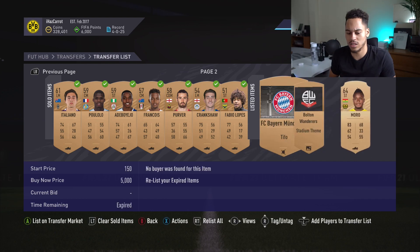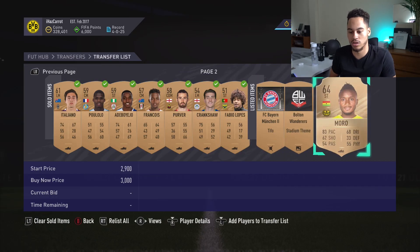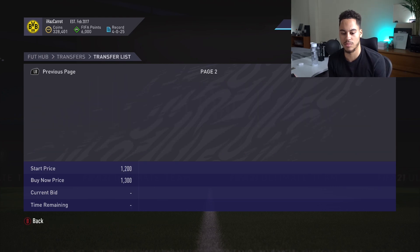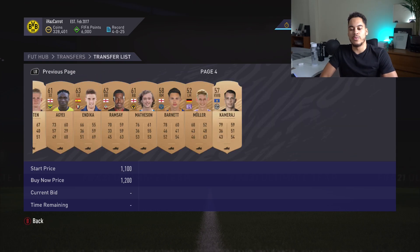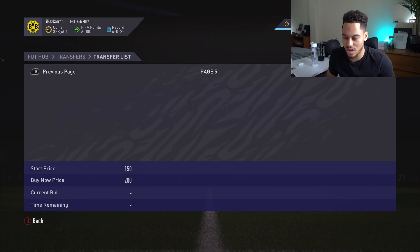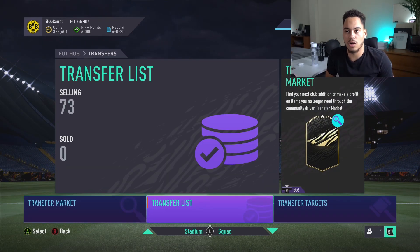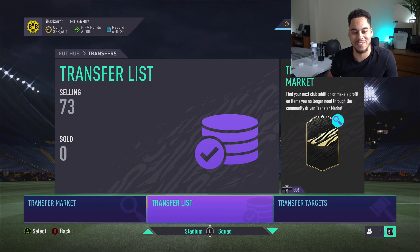A few cards have already sold. I'll clear those and see what's left on the market. Some listings are expiring — those are the ones listed right at the start. If we quick sold all items at roughly 50 coins per pack, that's an extra 5,000 coins. We have 73 items listed. We're looking to get back over 360,000 coins — which means getting 27k worth from those 73 players.